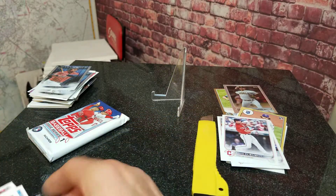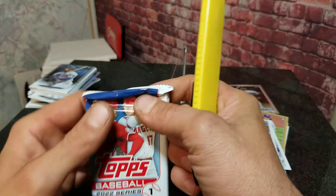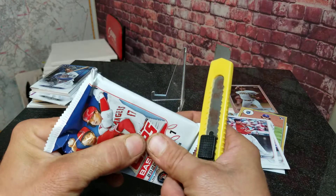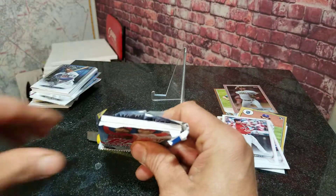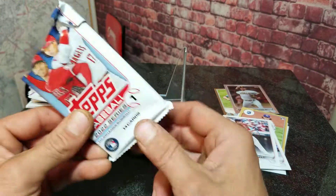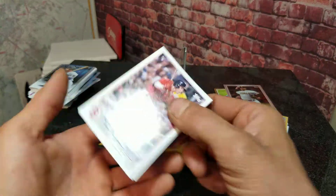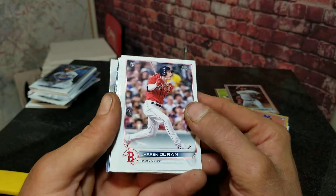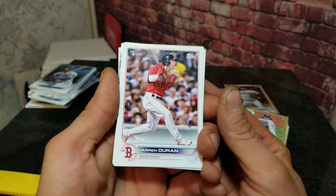Last pack — still no Wander Franco yet. I can already tell this pack has the manufactured patch in it — I think I can see it already. Yep, it's got to be. Hopefully there's still a Wander Franco rookie card in here too. Let's get through these — we've got a Jarren Duran rookie card.